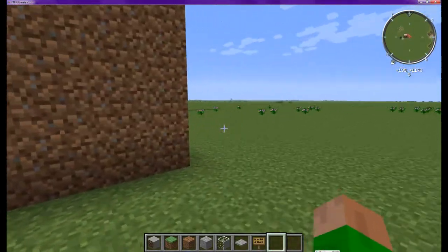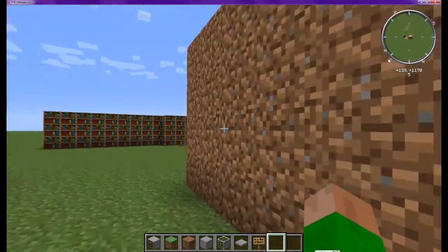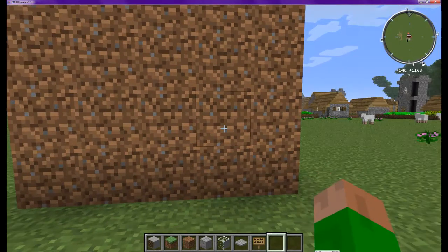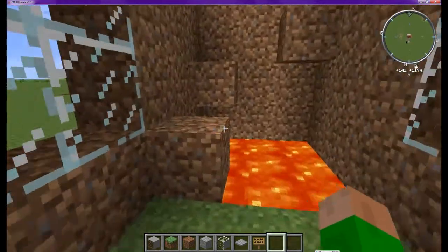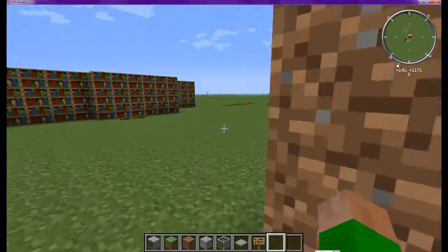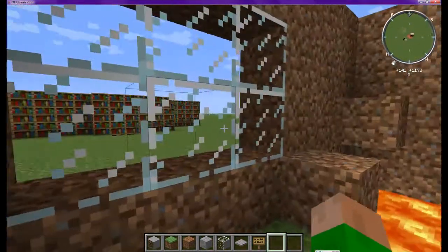Let's try Zach's Parkour Challenge, which is encased in a little box here. So to get in, I've placed a lever block right here that you just right-click, and an iron secret door opens. And this is a one-way glass, so see, if I come back outside, the glass is gone. But if I come inside, I can see through it.